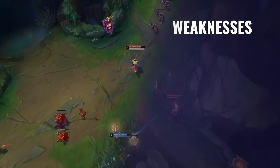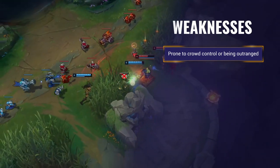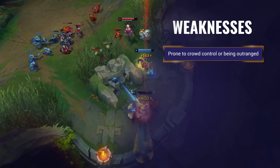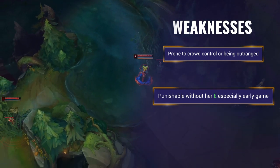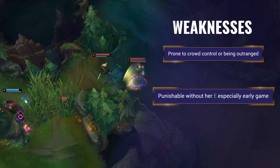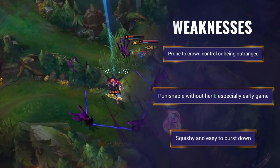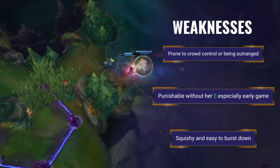Although Zeri is highly mobile, she relies heavily on movement speed to dash in and out of combat and needs to keep attacking to maintain this quality. Landing some CC or outranging her massively reduces her effectiveness, especially if you can stall out her ultimate duration. Although Zeri does feel quite hard to punish, as soon as her E is down she has no real form of escape, and it has a pretty long cooldown especially in the early game, giving you a big window to force fights. She's also still a marksman, so she dies extremely quickly due to how fragile she is.